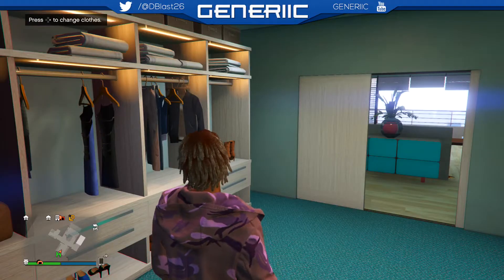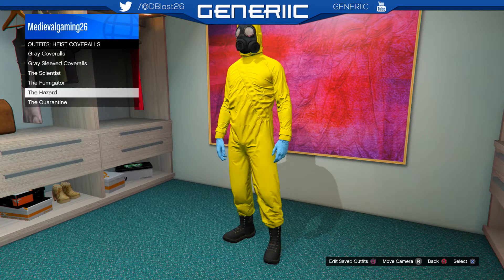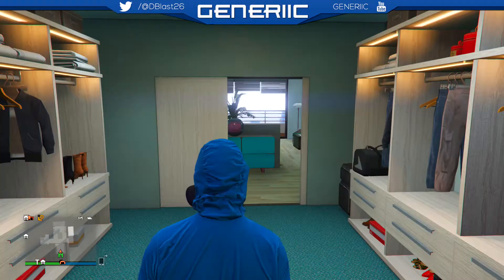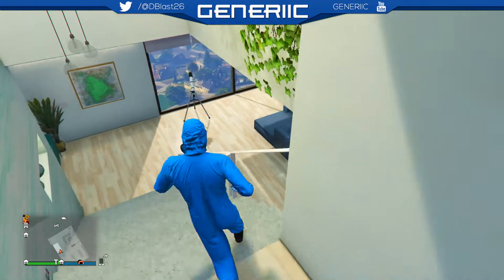Once you've saved the outfit, go to your nearest apartment or office. You're going to go to the heist cover section and pick any of the three or four options that have a little gas mask on it.